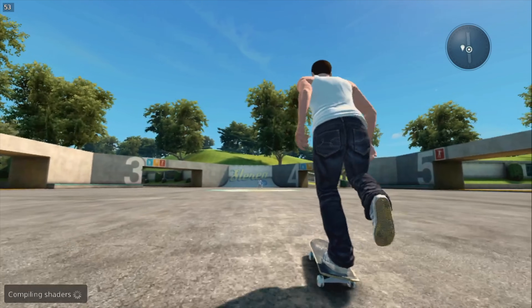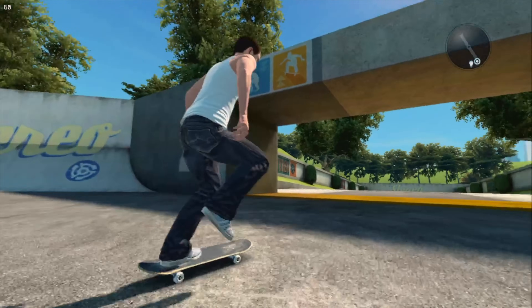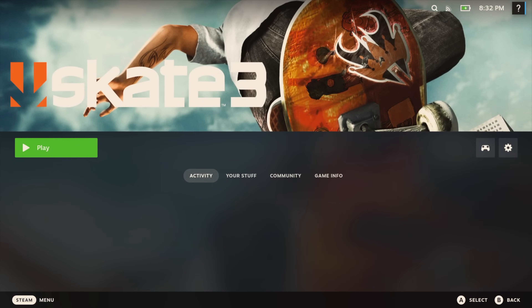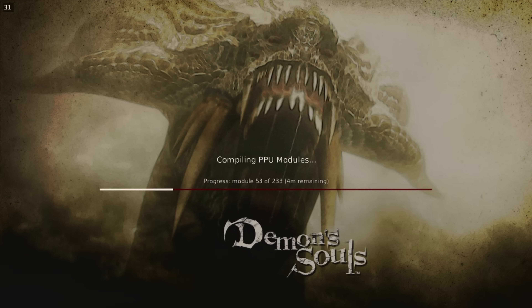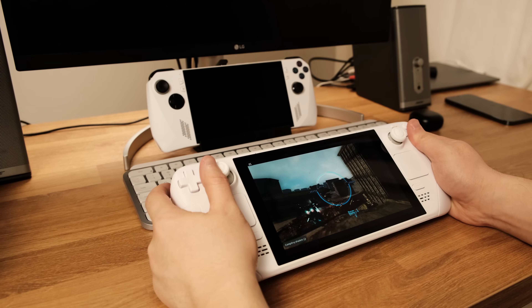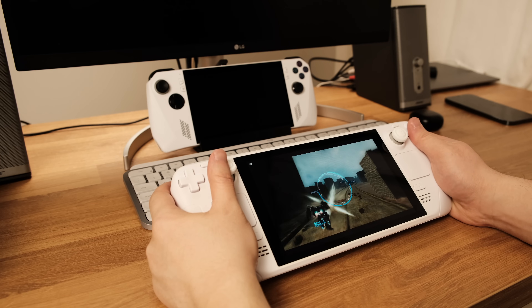Skate 3 looks really awesome on the Steam Deck — we can play this game at 60 FPS and it's pretty solid. Let's close this game and do a quick test with the next one. Demon's Souls is a PKG game — for PKG format games, make sure you launch them at least once from desktop mode before starting from the SteamOS gaming mode, otherwise you will get an error message. That's pretty much all for this one. If you have any questions, please leave a comment below. Thanks for being here.